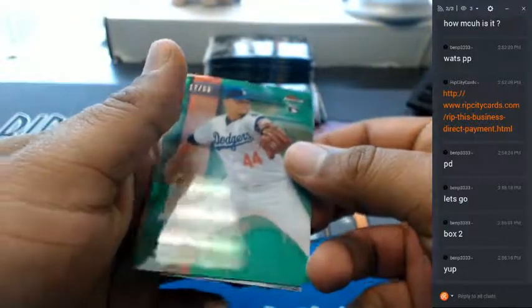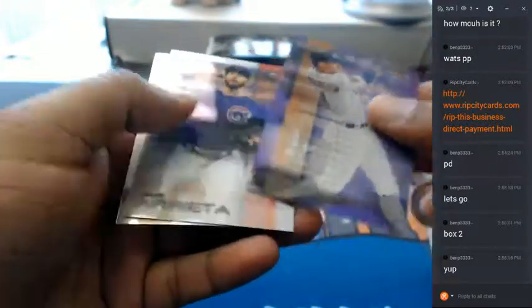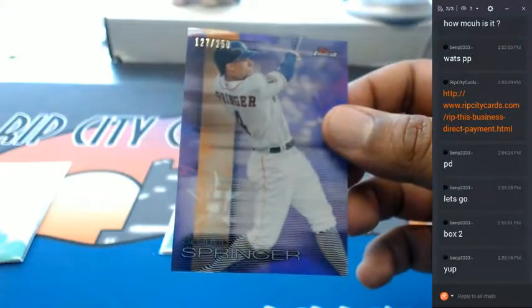At least the auto had some color on there. Here's another one for the Dodgers — $10.99, Frankie Montas. George Springer, $250 for the Astros.